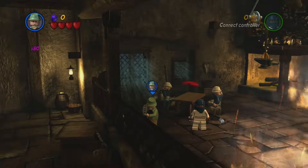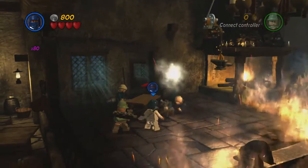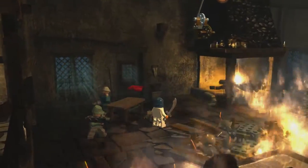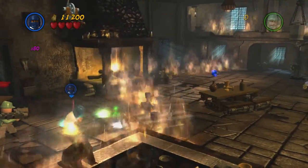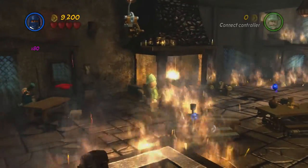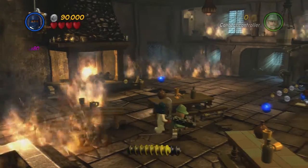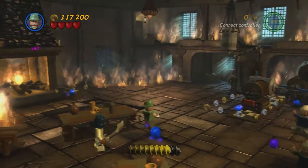Alright, so we're in here now. What you want to do first is take control of the Masked Bandit and throw his sword at the rope that's holding up an anvil. When it falls, it'll release in pieces. Assemble these pieces into a table, and then once you've assembled the table, walk across it to reach the other side of the flames. True Adventure for this level is 35,000 studs. What you want to do now is just basically go around the room smashing everything so that you can get the True Adventure if you haven't already got it.